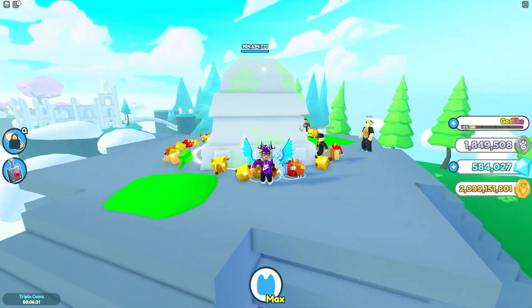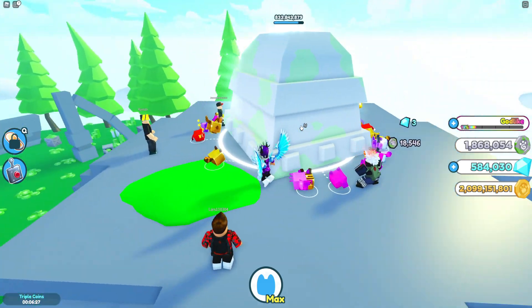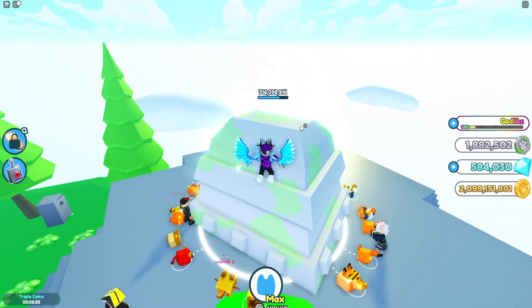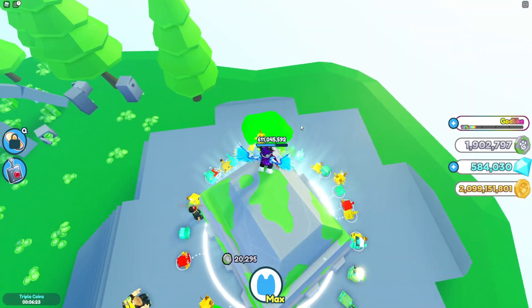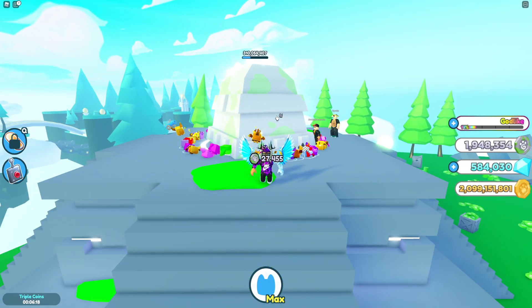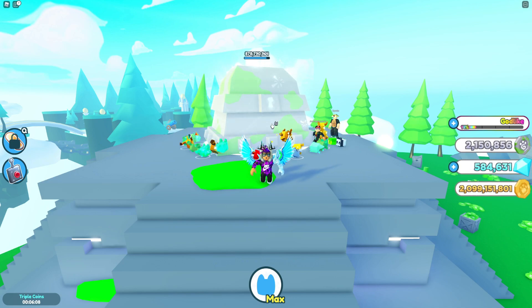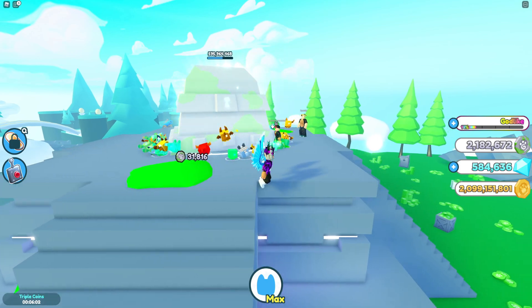If you do have a VIP server, you can go ahead and AFK farm with a thing called Tiny Task. What that is - it pretty much records your mouse and keyboard. So you can go into a VIP server, record yourself putting the pets on this chest, waiting until the chest has been destroyed, waiting for it to spawn back in, and then play the recording back on loop. It'll keep putting your pets on the chest and then on the next chest after that one is destroyed.